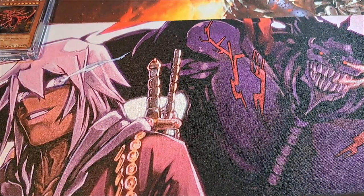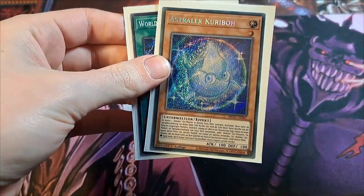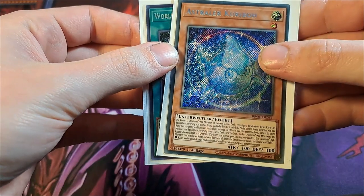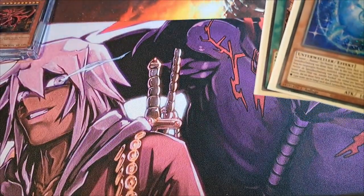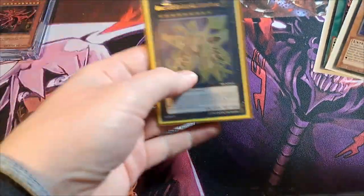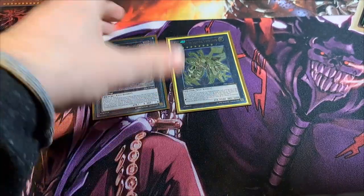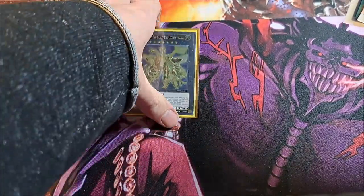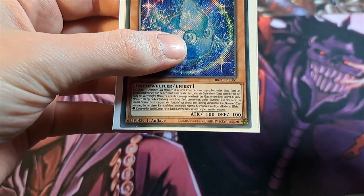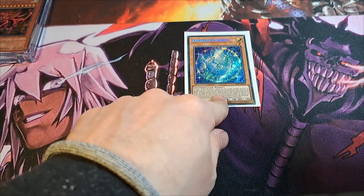Let's start with a pretty easy combo — this is a two-card combo with Astralkorby. It says you can special summon it by revealing one Number Xyz monster in your extra deck. This is probably going to be Number 92 or Number C107. So we're going to reveal that — let's say we take Number C107 — and then we special summon our Astralkorby.